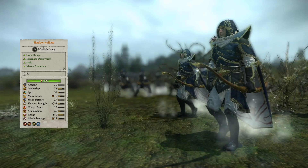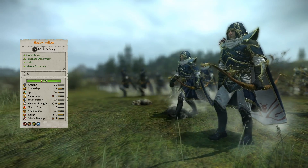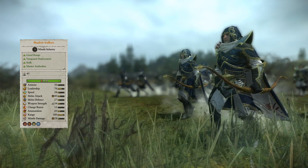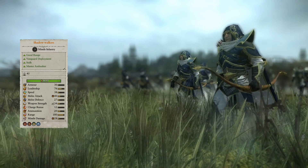Available only when playing as Nagarith are the Shadow Walkers. Another unit with middling melee stats that get a nice bump from martial prowess. They can vanguard deploy, stalk, and fire in any direction while moving, and their ranged and melee attacks cause poison damage. In melee, they also benefit from 10 points of armor piercing and a 12 bonus versus infantry. Not terrible for 1100 points.